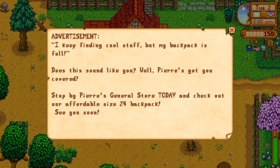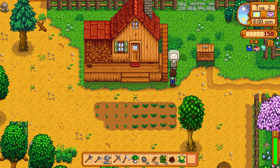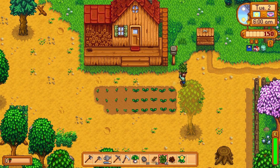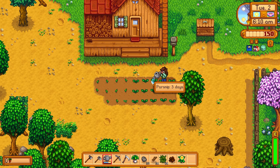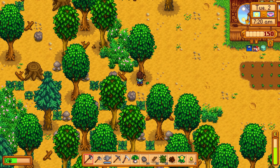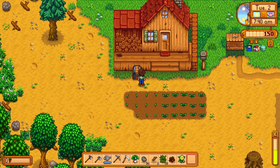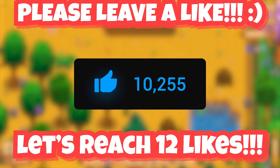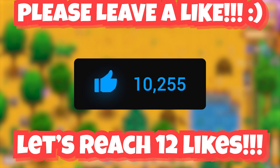You got something in the mail. I keep finding cool stuff but my backpack is full — we can always buy a new backpack now. Hello there, just got back from a fishing trip. You should come down to the beach sometime — I've got something for you. Willy! We can get a fishing rod finally. Let's go ahead and water up these plants first. I'm gonna chop down a few trees so we can make a chest right away. Made our first chest. Let's try to get 12 likes on today's video.